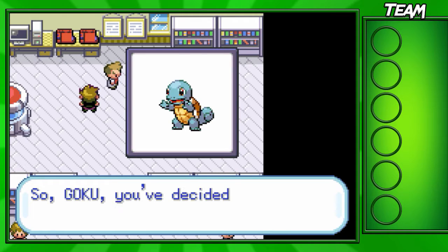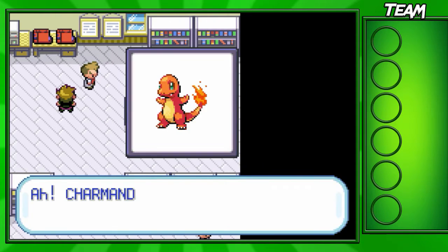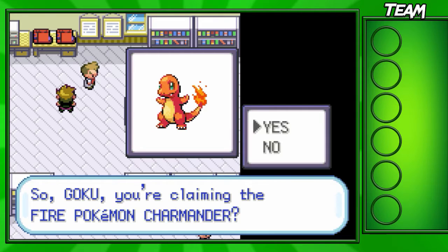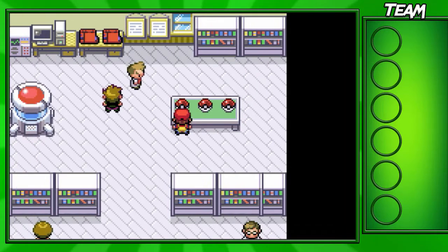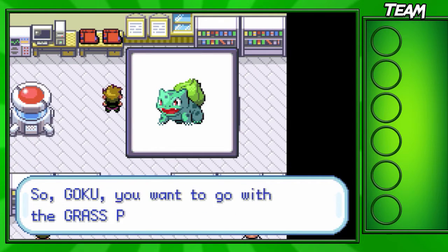There's also Squirtle right here, and then the final one is Charmander, which is kind of the most used. That's just because in Pokemon Red everyone chose him, and they also want to choose him again. I personally love using Squirtle, but I'm actually choosing an oddball right here — we're going to be choosing Bulbasaur.